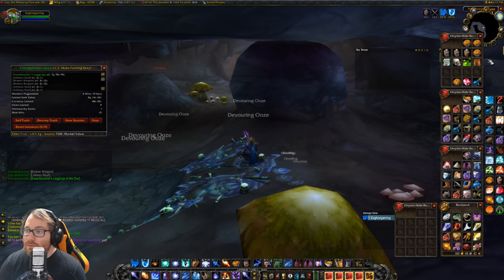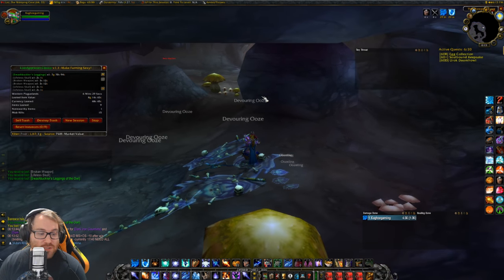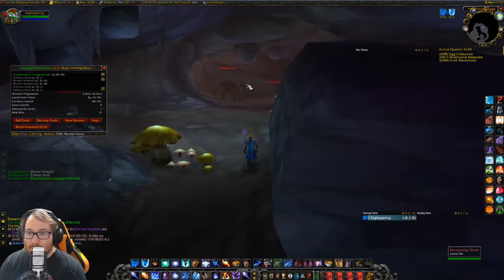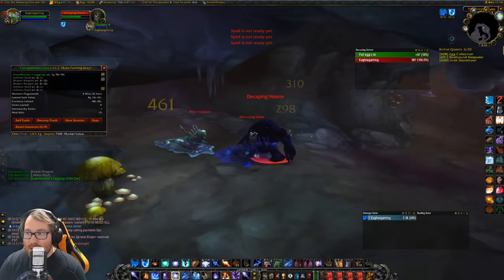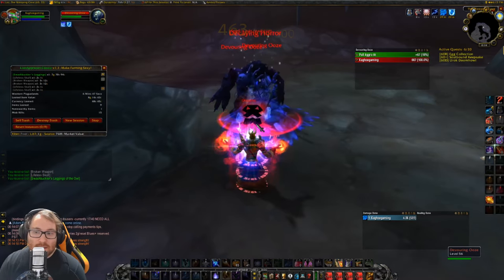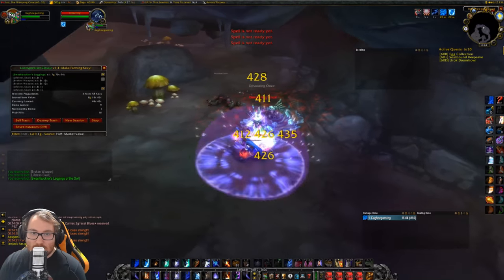We got a nice little BOE level 51 item with spirit — not horrible — we'll probably end up disenchanting it for a shot at greater eternals if it doesn't sell. The Oozelings do not drop the recipe but the Horrors do drop the recipe. So you pretty much just want to kill as many Horrors as you can. Doing loops around this cave is probably the best approach.